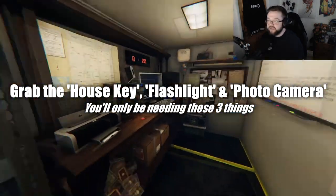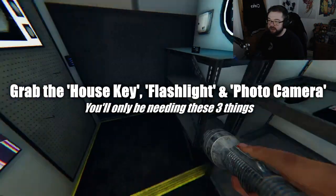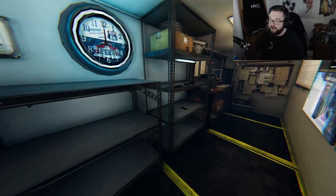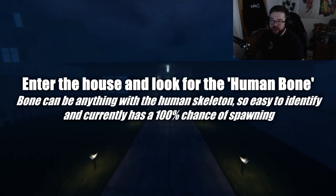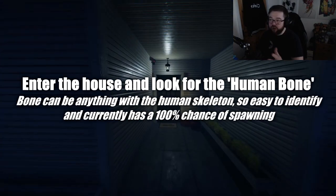As soon as you're in, there's only three things you need: just grab the key, grab the torch, and grab the camera. The torch is going to make it a little bit easier to go and see the bone.